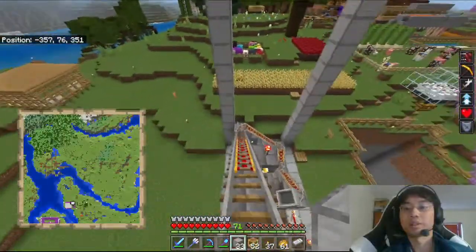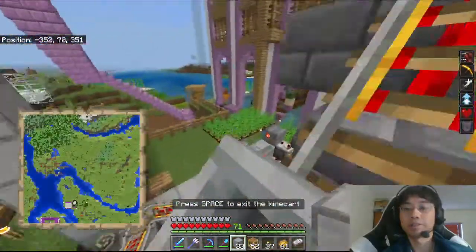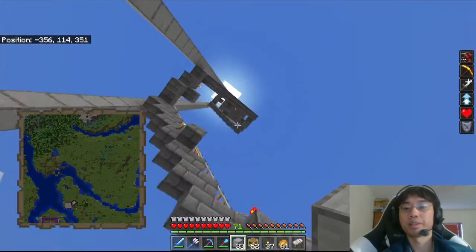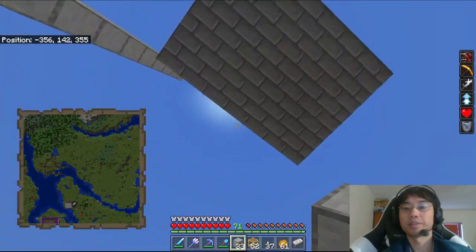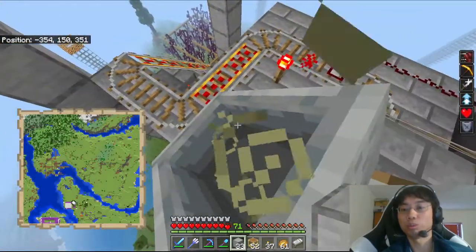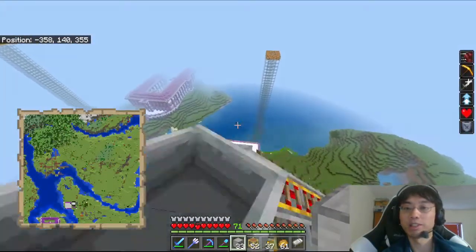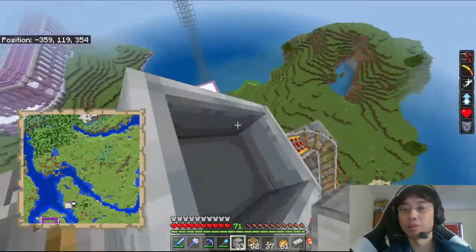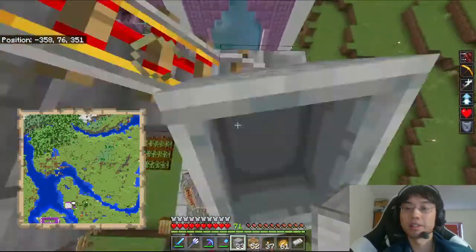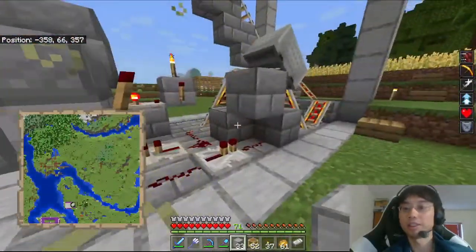Now we're going to go. If I sit in it — oh, we don't overshoot! It's pretty close though. We're off the first segment and onto the second segment of the brake. But we don't overshoot, so that's great. And then when we're down here, we get past one and onto the second one. Nice.